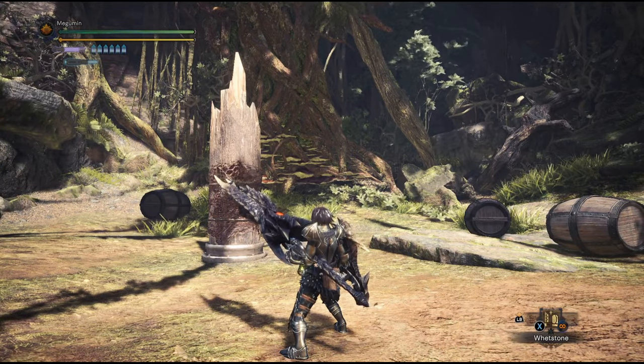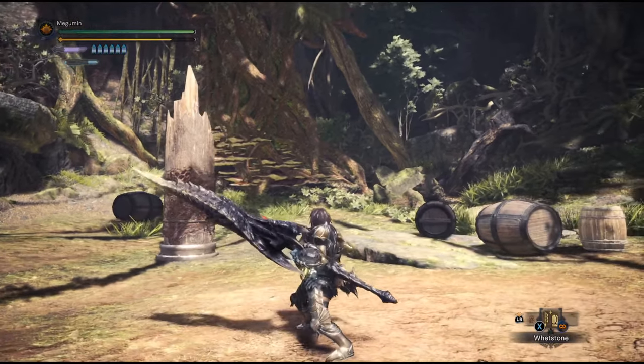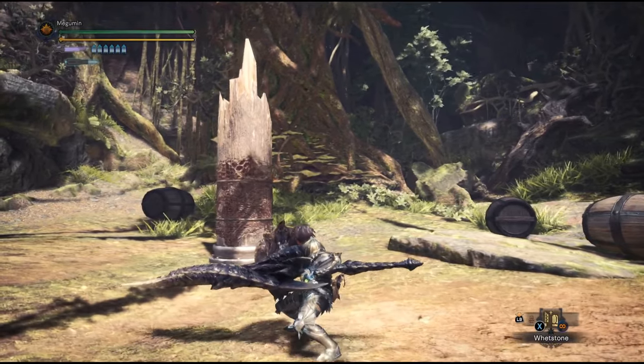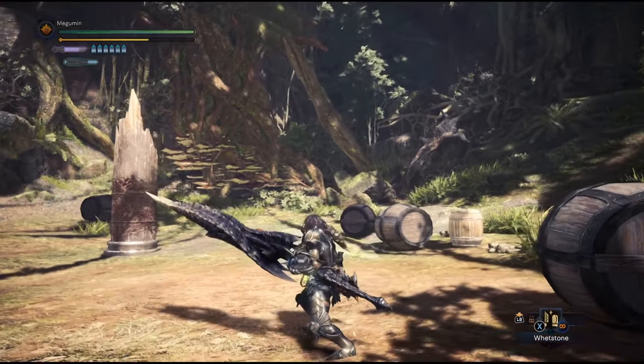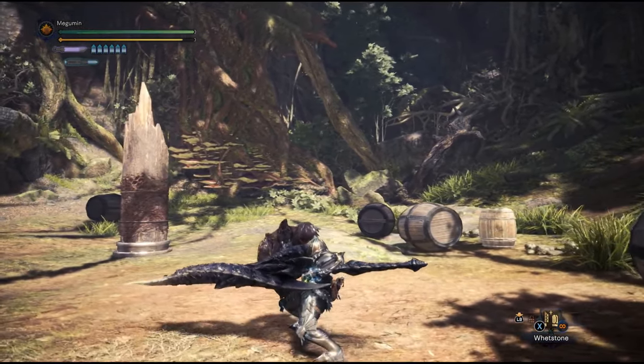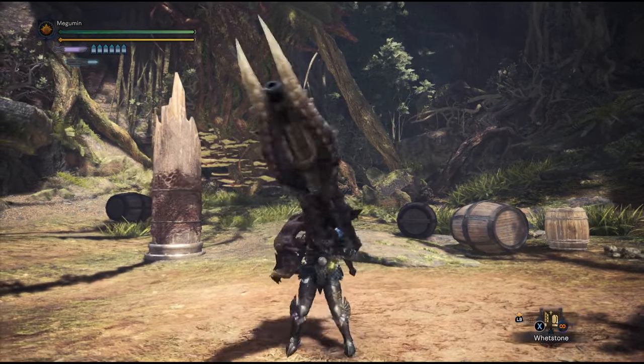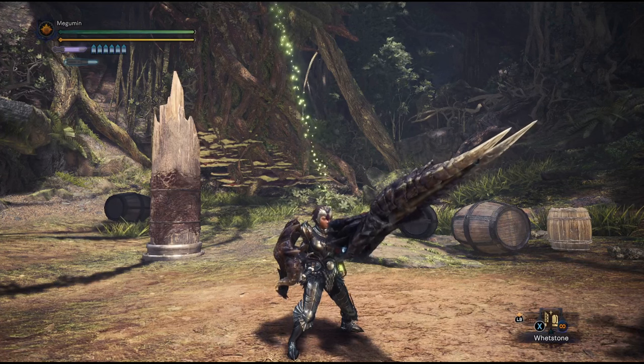You can also walk with your shield raised. You will be slower, but you will recover stamina. Blocking will eat through your stamina and cause you to take both chip damage and knockback from strong attacks. If that's the case, raise your guard level. We will be discussing skills in a later section.